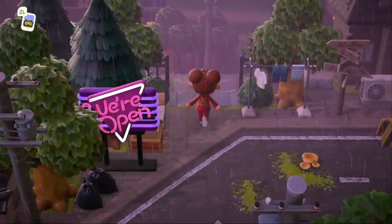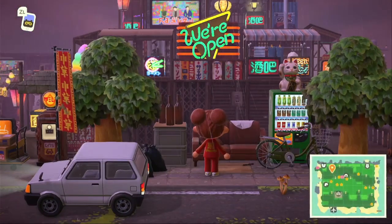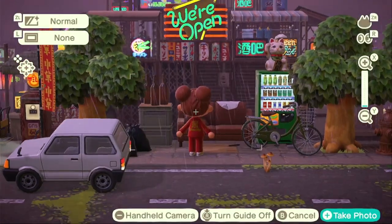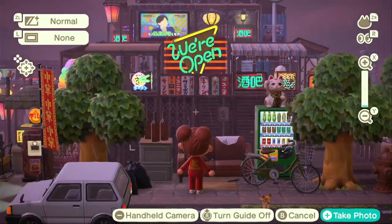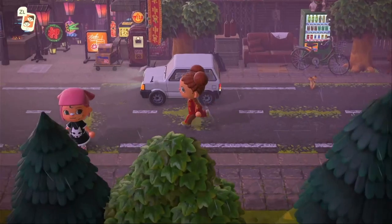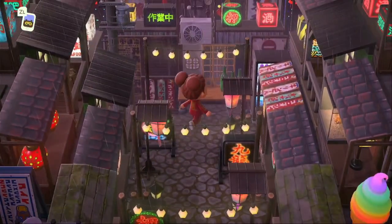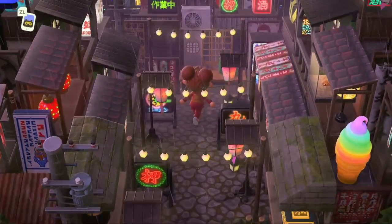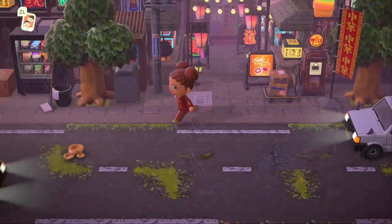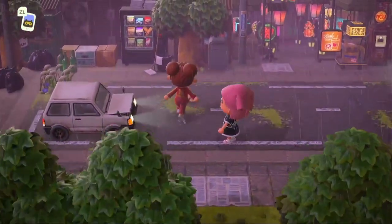We're going to head down this staircase here and explore the back of the island. This is crazy — this island is sick! I'm going to go into pro camera mode and just lift this up. Obsessed! Look at this little alleyway — this is so cool. I'm honestly getting so inspired; I'm tempted to try and create this, but my brain does not compute these buildings. Like, how do you all create the look of extra buildings? It's sick!